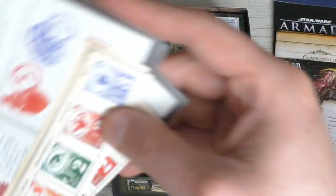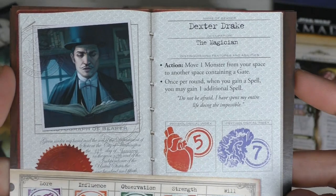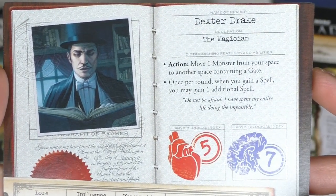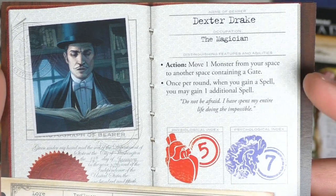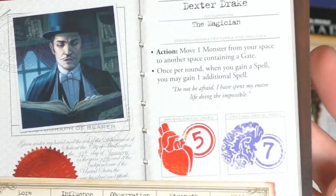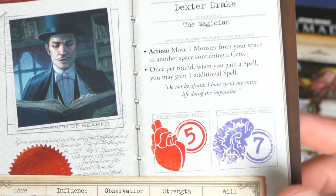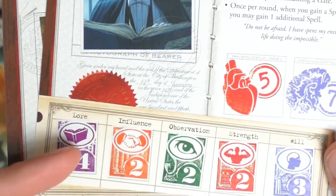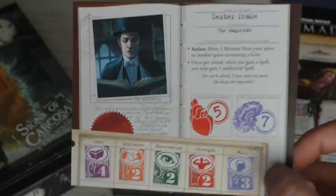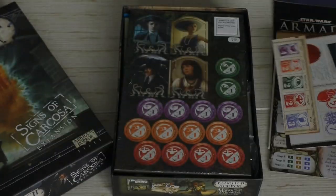We have new investigators! Dexter Drake the Magician — he can move one monster from his space to another space containing a gate, which can be really useful. Once per round when he gains a spell, he can get an additional spell as well — awesome! He's very good in lore, so the magician will use his spells to do whatever he wants. Very cool.